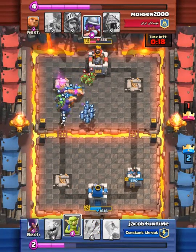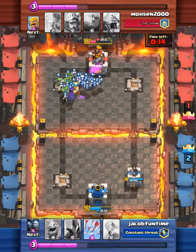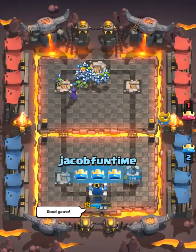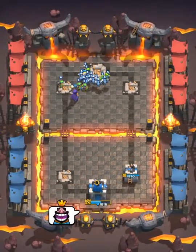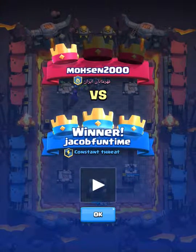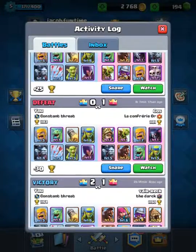Do you know how many times I've gotten a three crown against a level 6? He sort of stopped me here, but we got back up and continued. This is why I bring arrows — nothing can withstand an arrow except for the witch, who almost died.